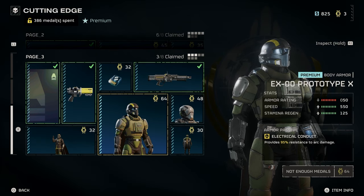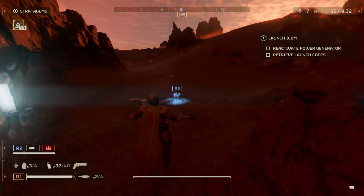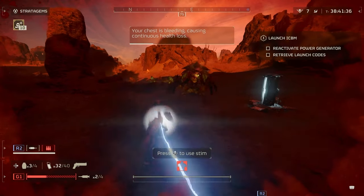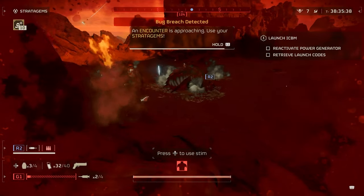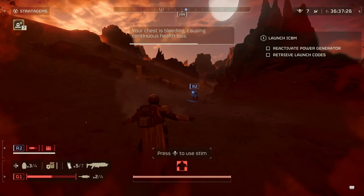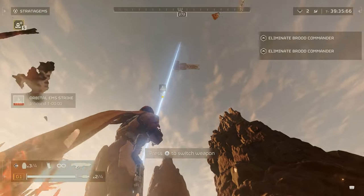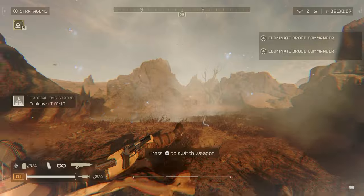The armor passive provides 95% resistance to arc damage. This thing is an absolute beast — if you have a whole team that wants to run arc throwers on top of the new shotgun. To start off, I wanted to show how many shots it takes from the arc thrower: it actually took around 9 to 10 shots. Being able to take that many shots, you could actually be a conduit — you could run up to an enemy and your teammate could shoot you, and it'll chain onto the enemies as well. I also tried out the EMS orbital; I understand it's not lethal, but it still does slow you down even with the armor.